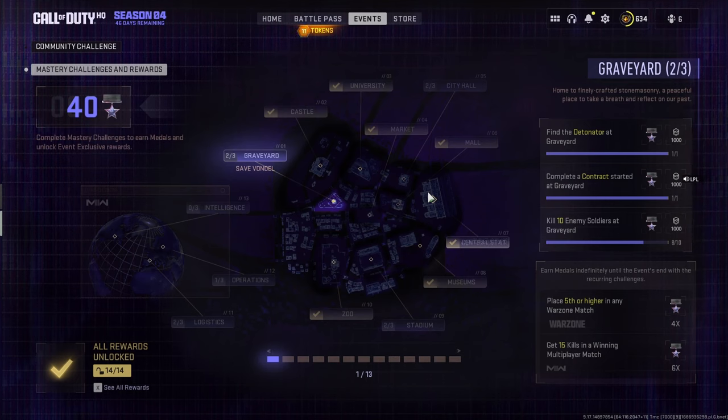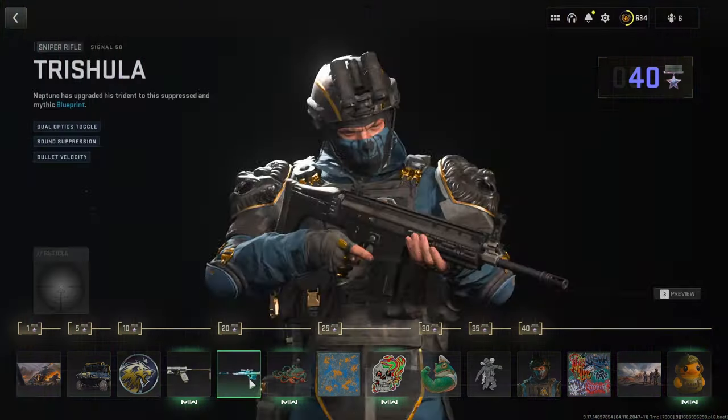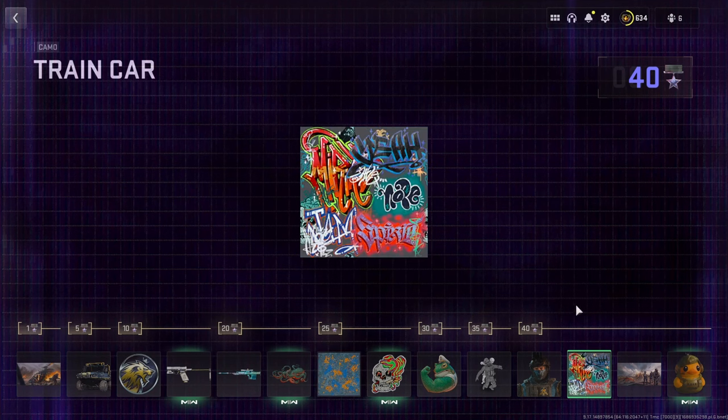Scroll down and you'll notice a second page with a big map, loads of challenges, and it all looks a little bit confusing. Don't worry — I'm going to run through everything as quickly as possible so you can fully understand it and maximise getting these medals as quickly as possible. The amount of medals you've won is shown in the top left corner, and they're used to unlock the rewards found in the bottom left. Click the rewards and you'll see all of them — you need 40 medals to unlock all of them. I'll go into more detail later on the camos and the guns, but first let's focus on the challenges.